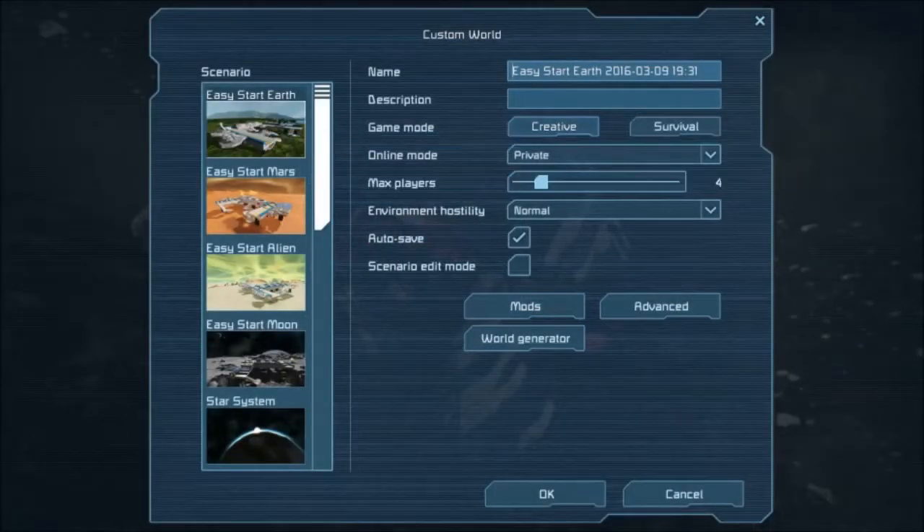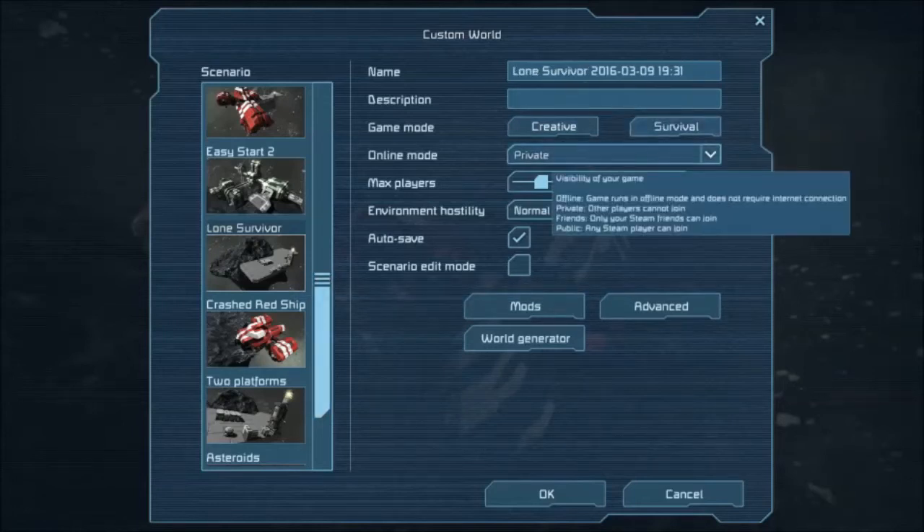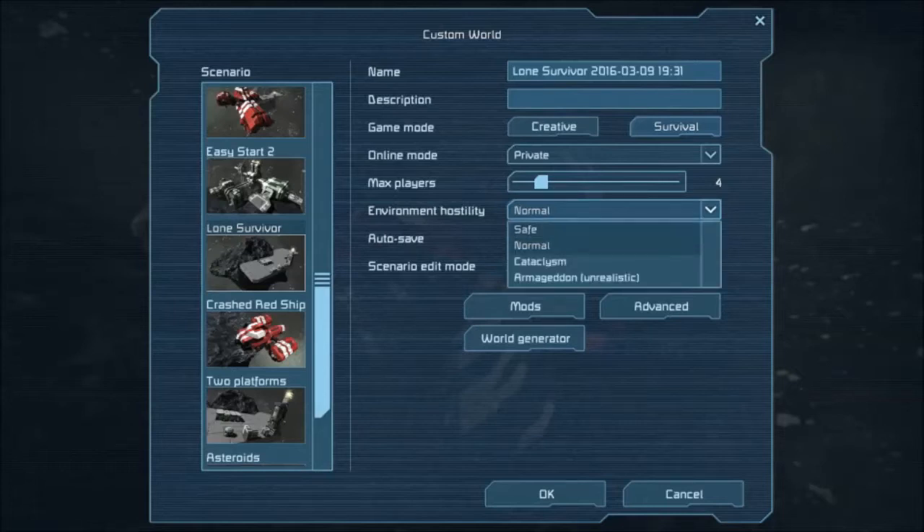Let's start with Custom World. We're going to start with Lone Survivor, in Survival Mode, Private. Environment Hostility: Safe. Let's not deal with asteroids right now. Turn off the autosave and away we go.